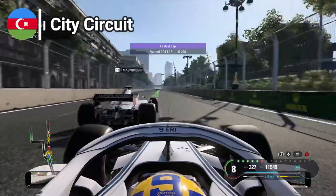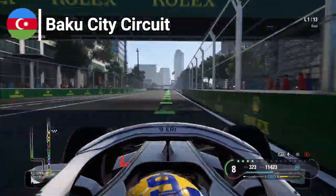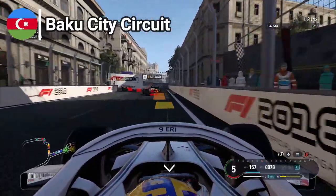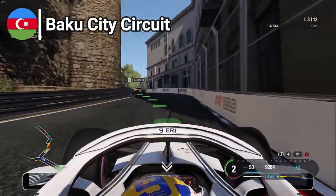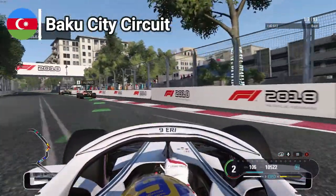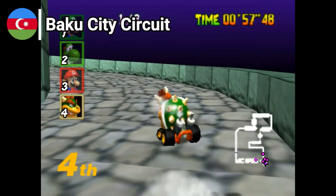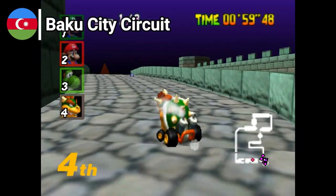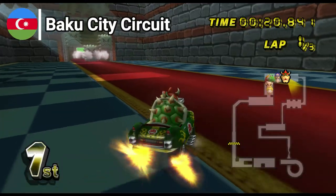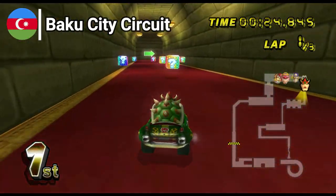Monaco is not the only challenging city circuit on the calendar, as Baku's circuit is quite a test for drivers too. With gaming-sharp turns, thin castle curves in turns 8, 9, 10, 11 and the long straights to gain unseen speeds, Baku is always a challenge to race in. I can see Nintendo 64's Bowser Castle as a good counterpart. The track has very challenging turns, thin breaches and ramps to race in, and I couldn't miss the opportunity to insert a Bowser's Castle on the list when I saw Baku on the calendar.